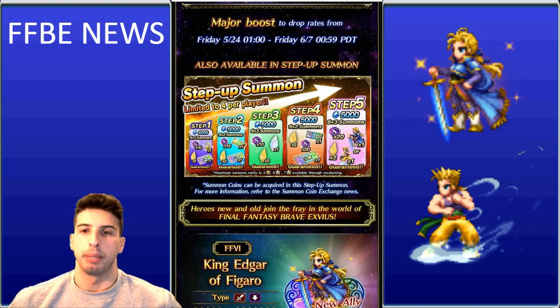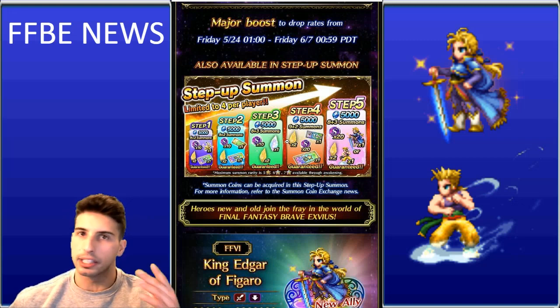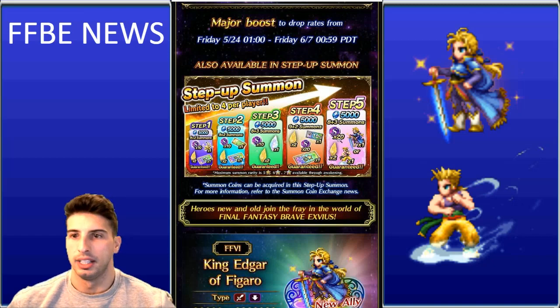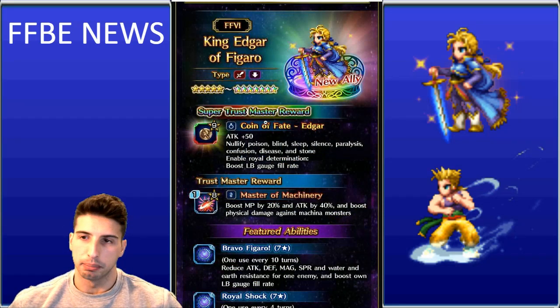At the end of the step-up you're guaranteed a rainbow pull with a 30% chance of it being a banner unit — either Edgar or Sabin. After a full run you receive four 5-star select tickets. You also earn purple exchange coins from summoning that can be traded in the shop for good items.